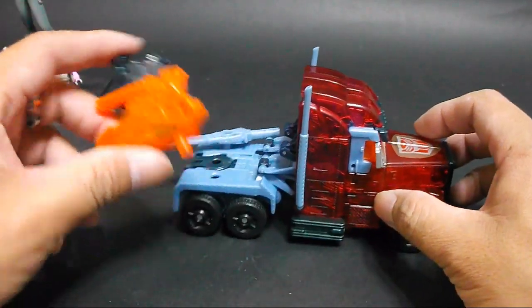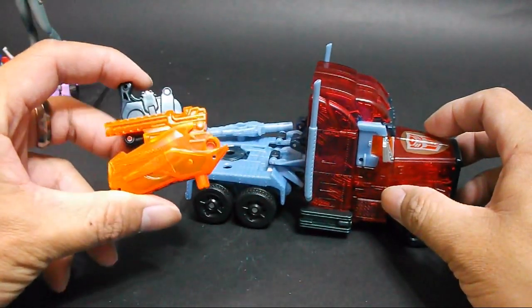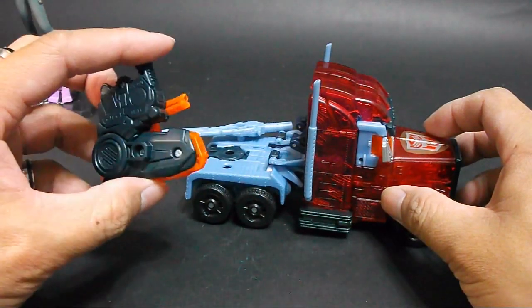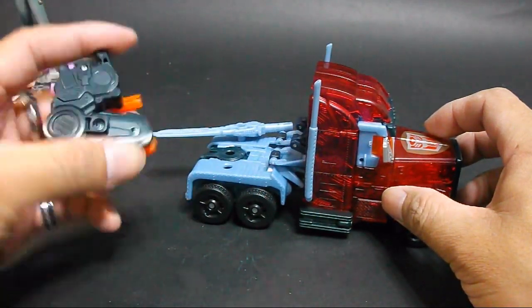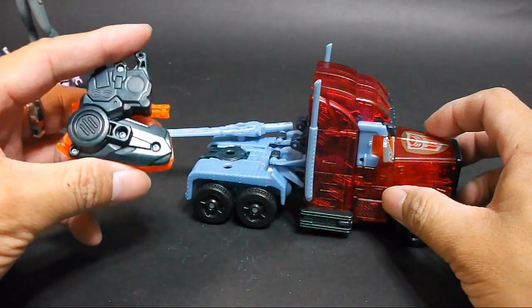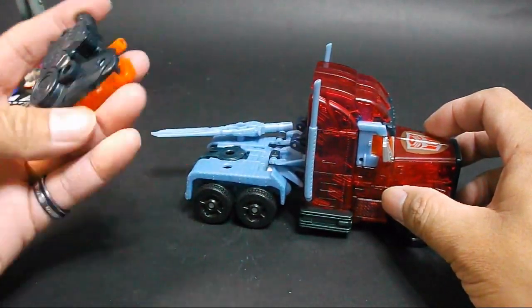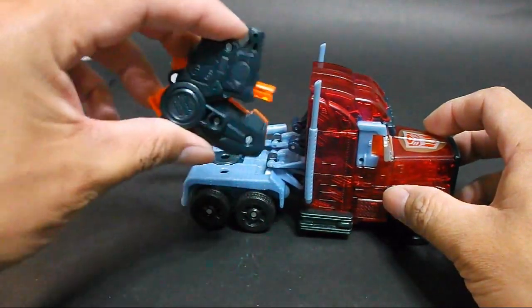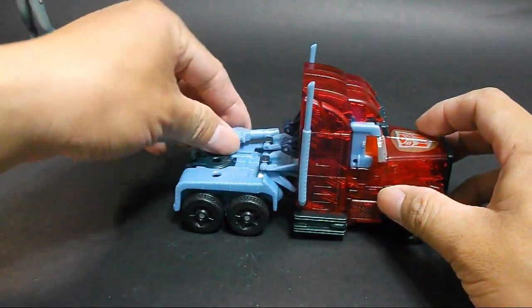好像所有RID版的Voyager Class玩具武器全部都是这个造型，有的已经被某人用狼头砸碎了。我没有锤子，所以就算了。